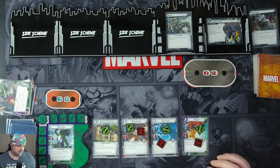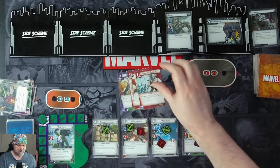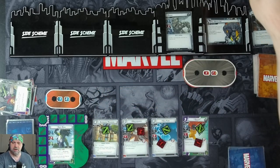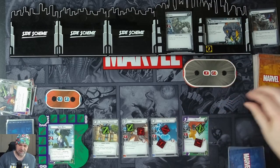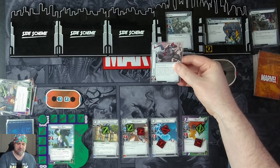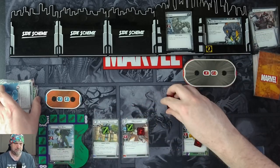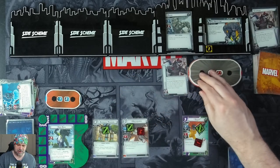We draw 4 cards: Ground Stomp, Combat Training, Smash the Problem, and Queen Carrier. One threat goes on the main. Rhino attacks — Nick is going to block: 2 plus 2 is 4, Nick gets knocked out. We get our encounter card and he's got a Charge coming in.